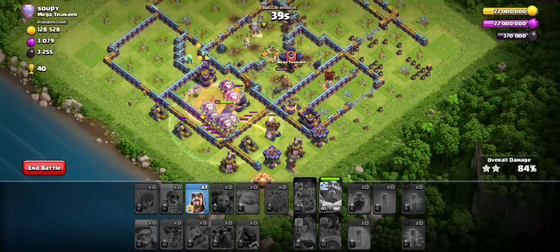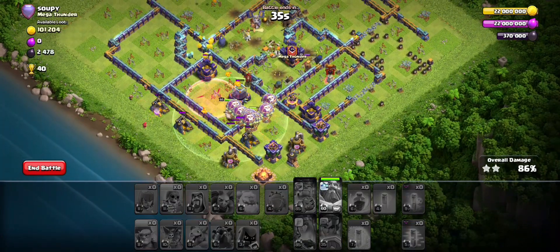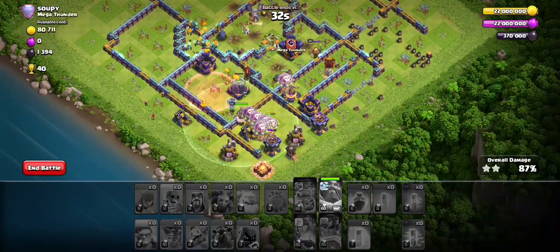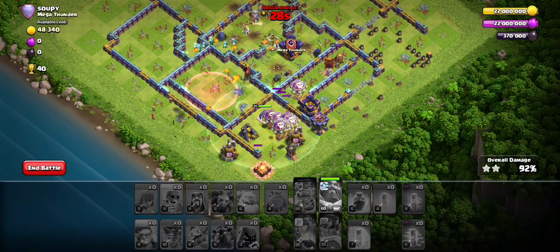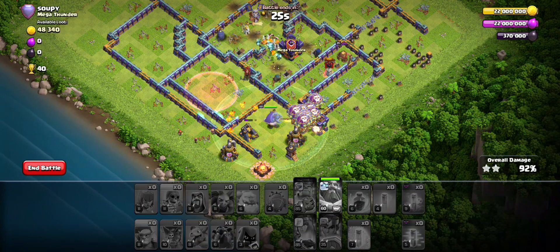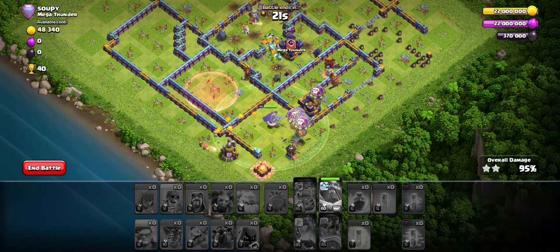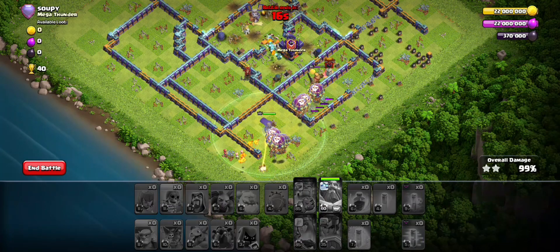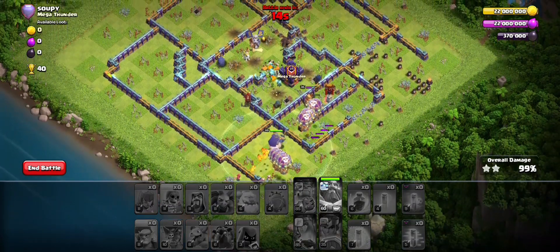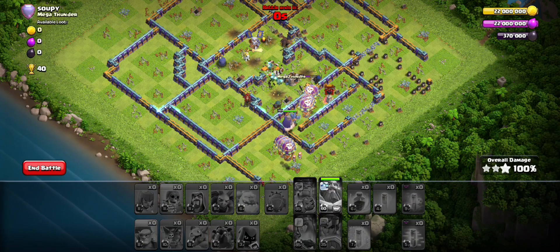Whenever you see this base with the expo compartment, go on the side where you eliminate one of the expos and break into the scattershot compartment, then LaLo from the eagle side. Whenever you come across this base, use that plan.